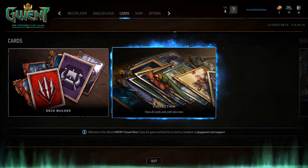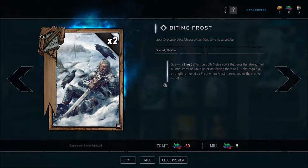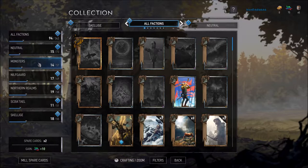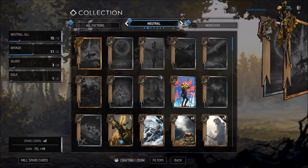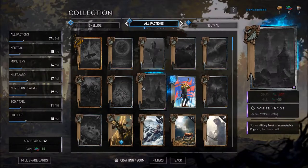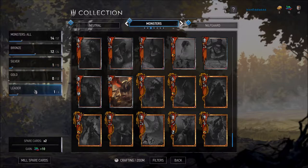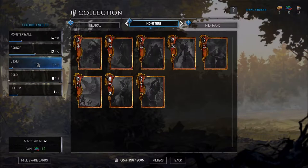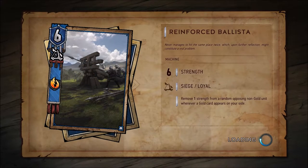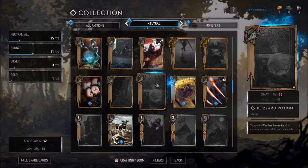In the collection section — this is the crafting section of the game. You can select all factions, which shows every card for every faction, or neutral cards which can apply to any faction, and then faction-specific cards. Monsters is the faction I've been mostly using. You've got different card levels: leader cards, gold level, silver level, and bronze, which is mostly what my deck is currently made up of. New cards you've acquired you'll find in one of these sets and you can add them to your deck if you want.